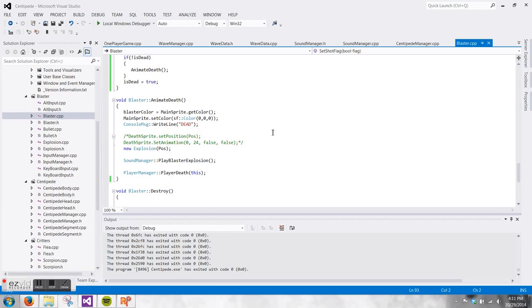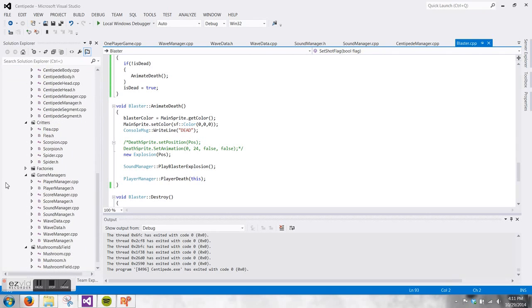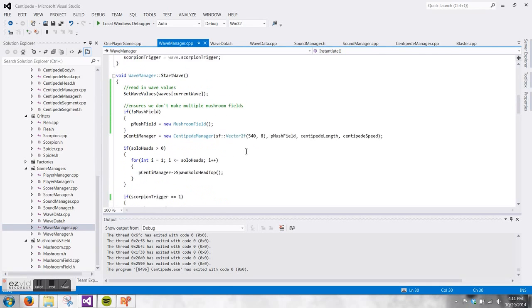For now, the death sequence for the blaster is a placeholder. It's just an explosion object that I create — a separate object that makes the explosion on the player's death. I then turn the blaster sprite the same color as the background and turn off its ability to shoot, so you can't move around and shoot invisibly. The death also notifies the player manager that the blaster has died.